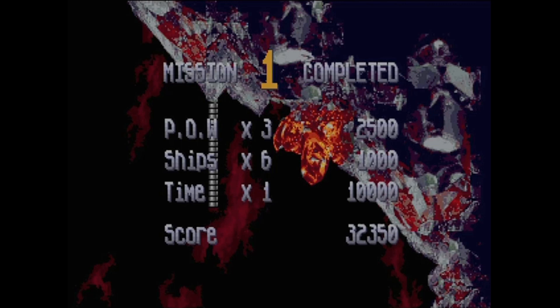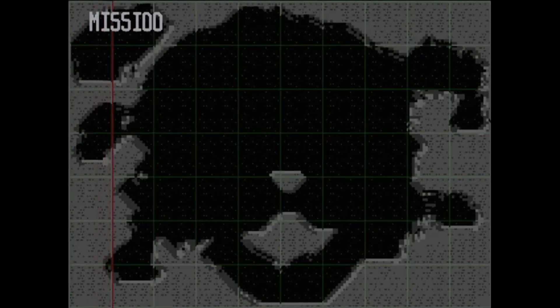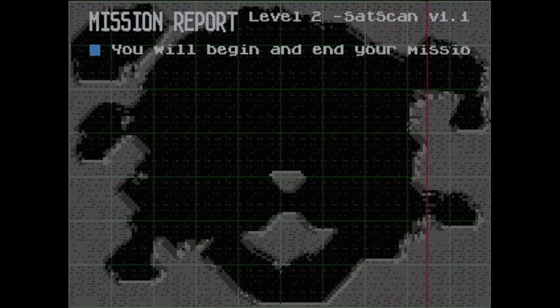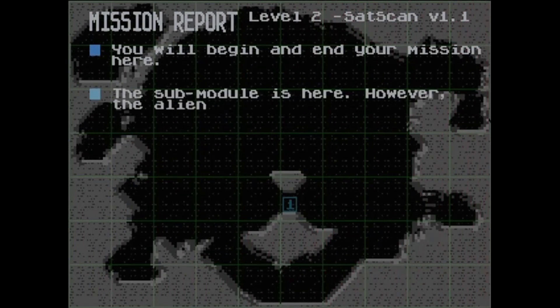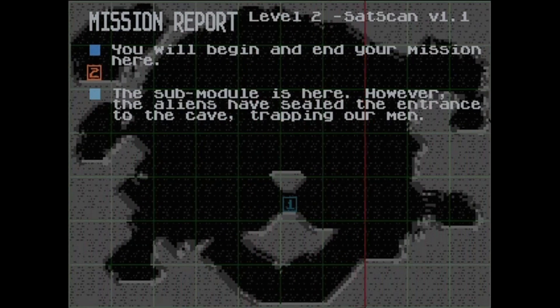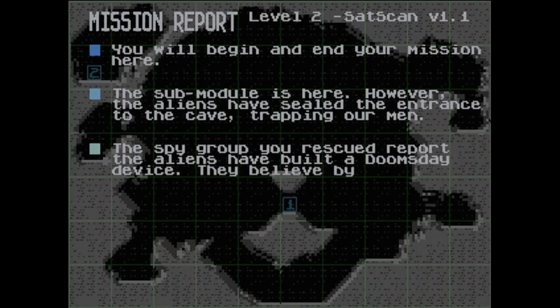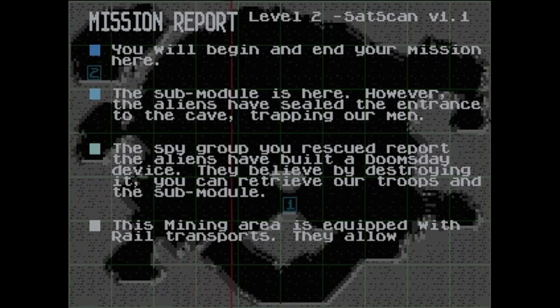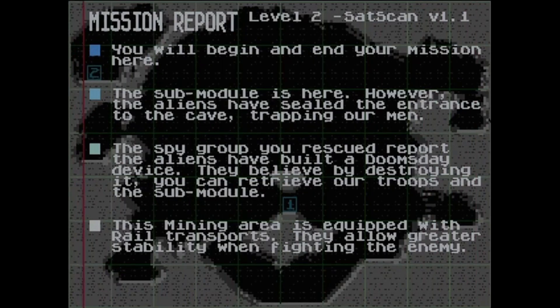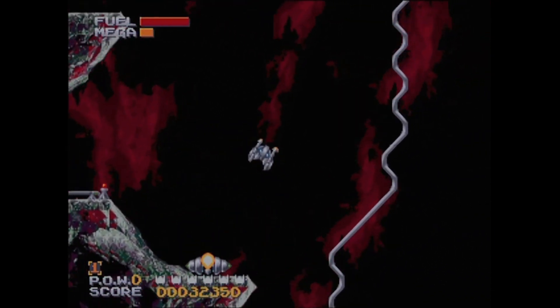Level one completed. You get bonuses for POWs rescued, ships remaining, time, and so on. On to the next stage — more of the same but much more difficult. The sat scan has been upgraded and will now show you points on the map to interact with. The mission briefing reveals there's a doomsday device to destroy, troops to retrieve, a sub module to collect, and the mining area is equipped with rail transport that allows greater stability when fighting the enemy.